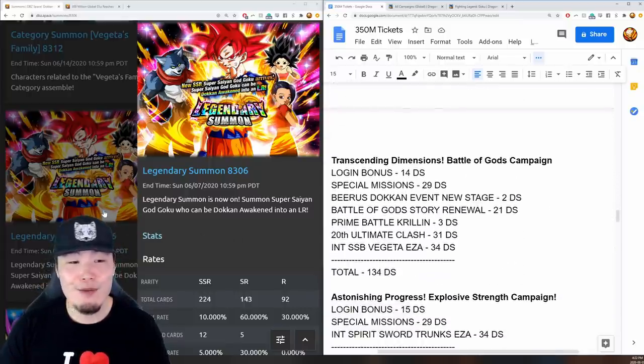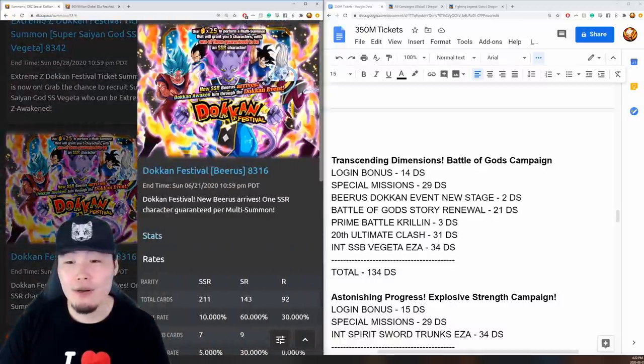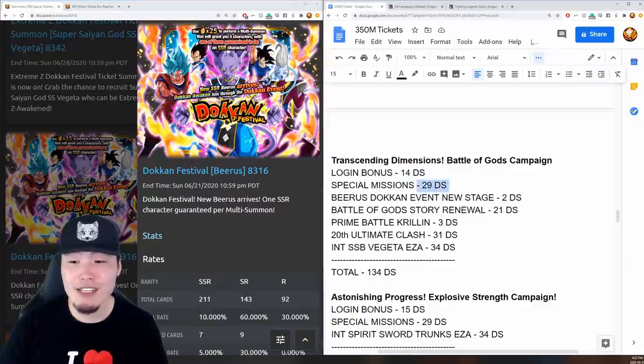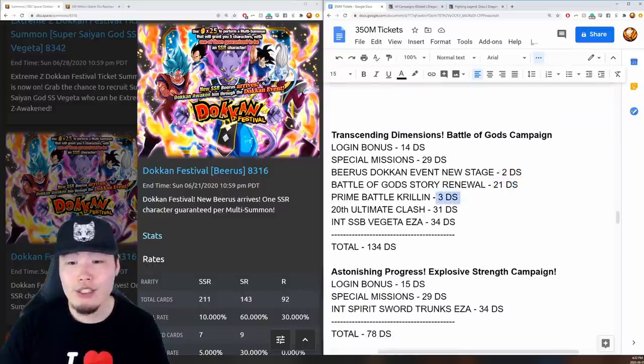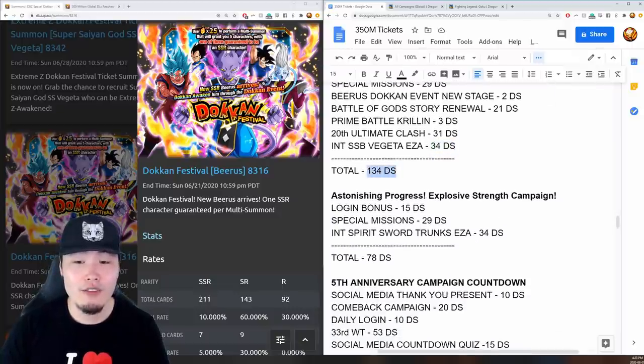Beyond that was the Transcending Dimensions Battle of Gods campaign for the Fizz Beerus. Login gave 14 stones, special missions gave 29, Beerus' Dokkan event gave 2, the Battle of Gods story event renewal gave 21, the Prime Battle Krillin event gave 3, the Ultimate Clash gave 31, and INT Super Saiyan Blue Vegeta's Extreme Z Awakening gave 34. Total: 134 stones.